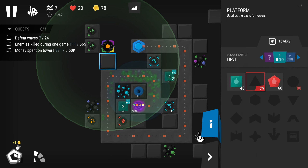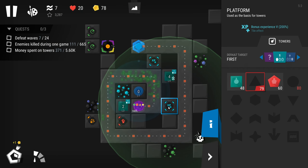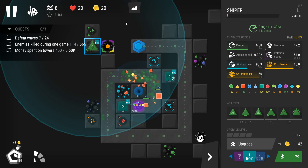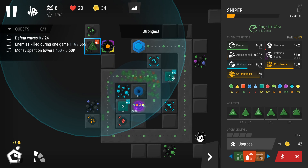So where can we put the sniper? Right here on the edge or maybe here. We have extra fields which I kind of overlooked — bonus experience, range. Yeah, let's get our sniper up here and get him on the strongest for now.